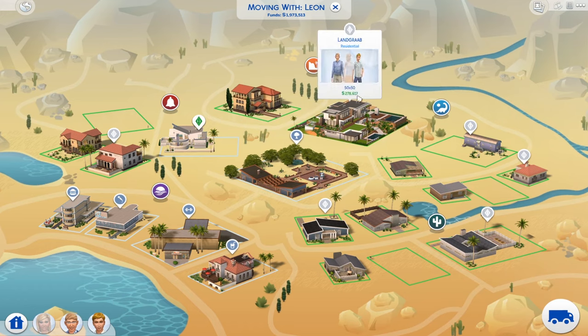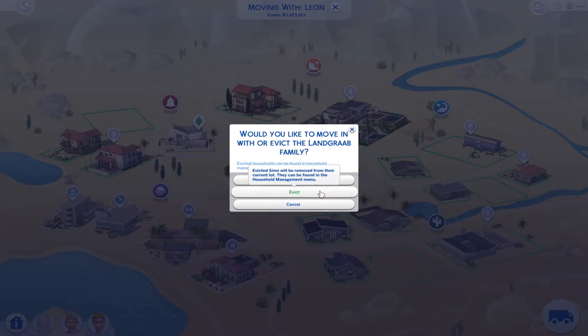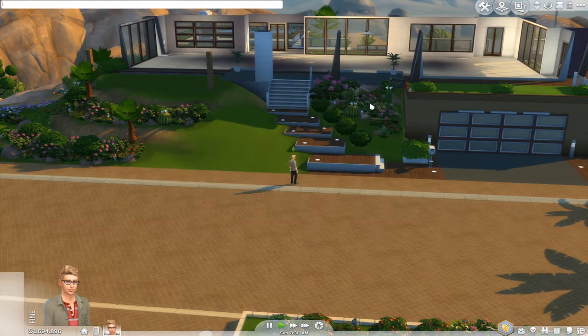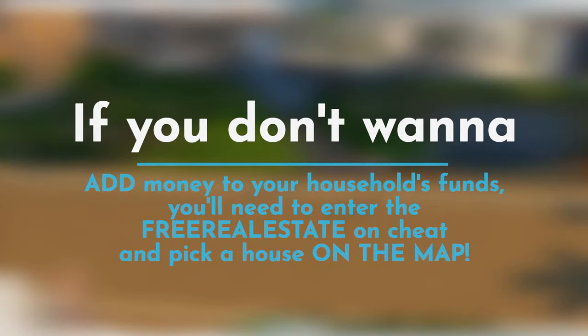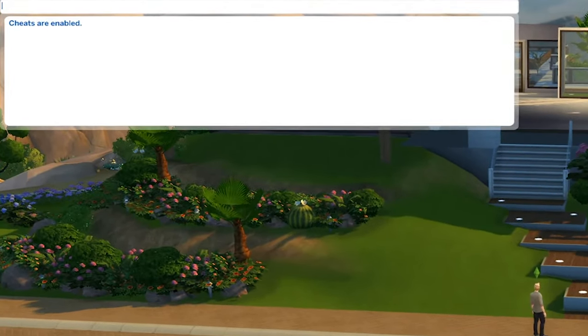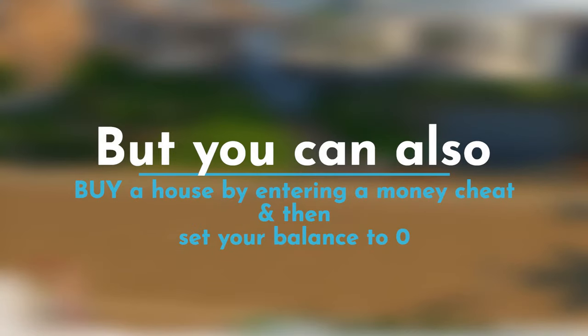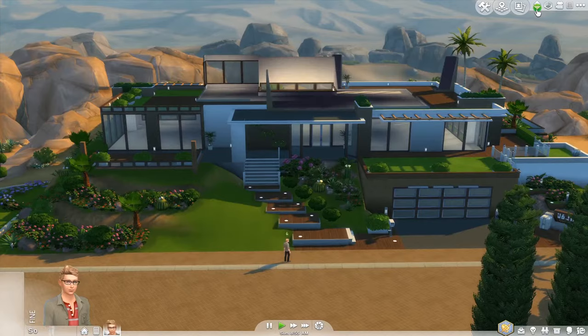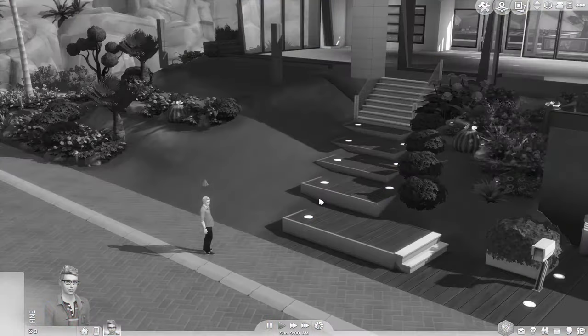Click your phone, select Move Household, and pick the new house. If the Landgraab family still lives there, you can evict them. You can either cheat for money or enter the free real estate on cheat so you don't need to add funds. If you're playing a rags-to-riches challenge, you can enter free real estate on, then add money and set it back to zero by entering testingcheats true and then money 0 to deduct all your simoleons — leaving you in a fancy house with no money.